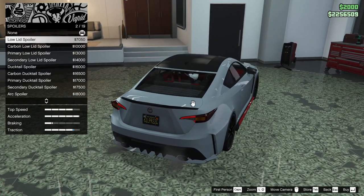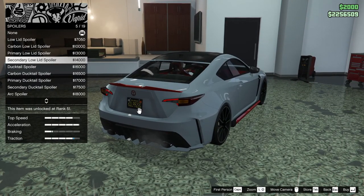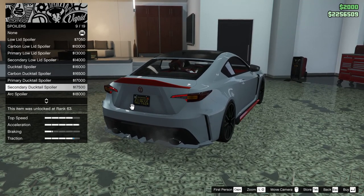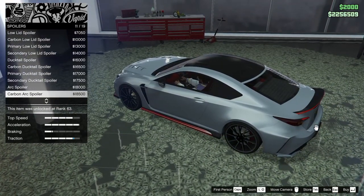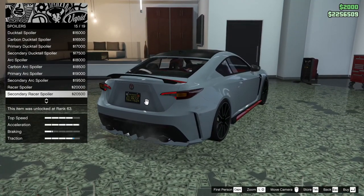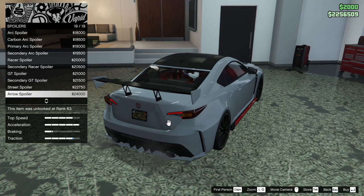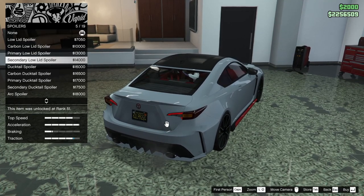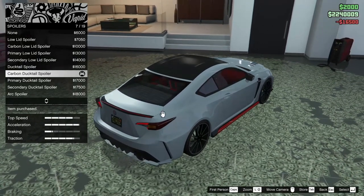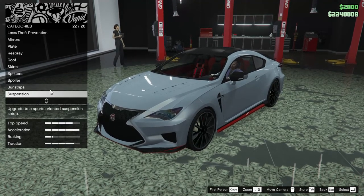For the spoiler we can add a low lid spoiler, carbon low lid, primary low lid, secondary low lid, ducktail spoiler, carbon ducktail, primary ducktail, secondary ducktail, arc spoiler, primary, secondary, carbon, racer spoiler, secondary racer, GT spoiler, secondary GT, street spoiler, aero spoiler, or none. I'm going to go for the carbon ducktail to add a little more red accent to the car. We can add a sun strip but I'm not really feeling it so I'll leave it off.